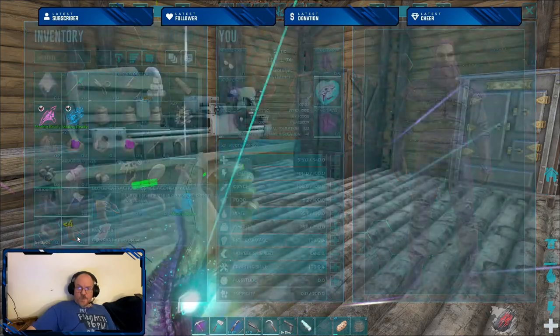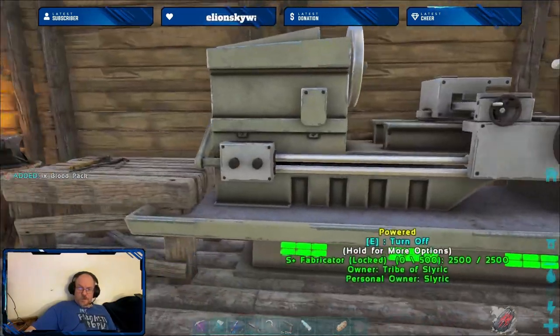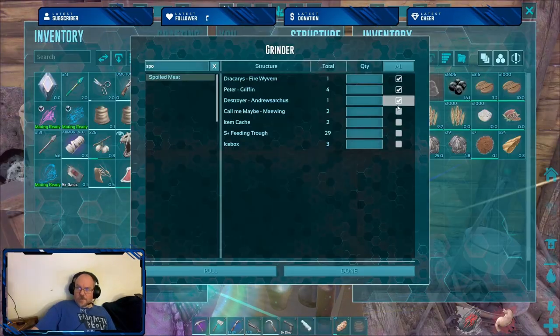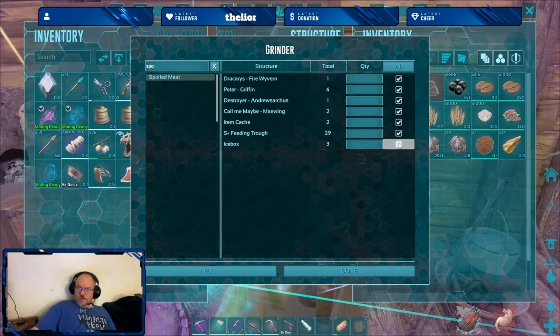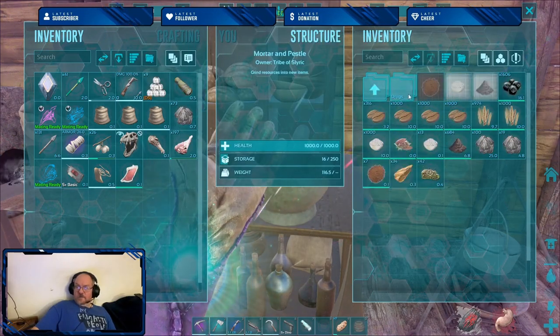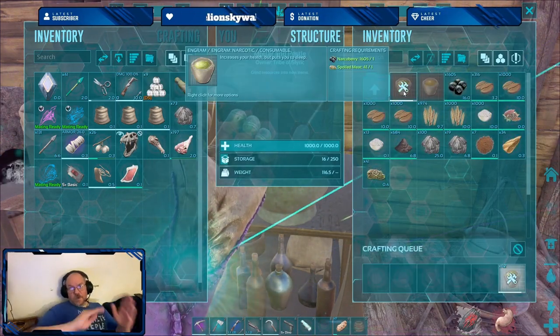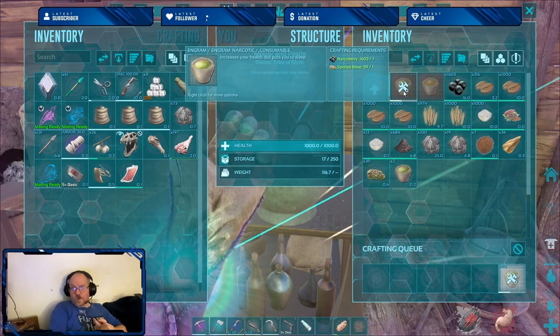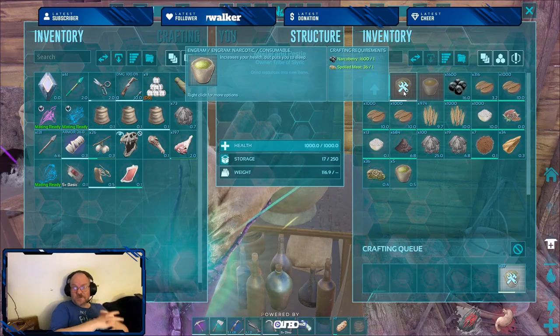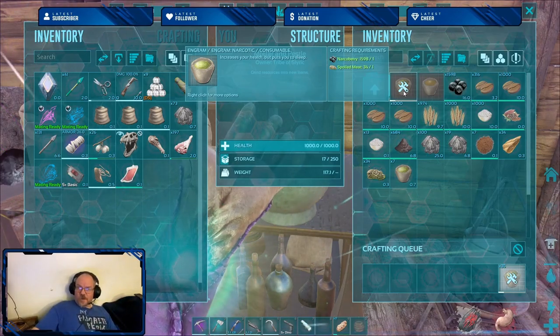Start farming up the blood. We also need to put these runes up before we lose them. Grab all our spoiled meat from all our locations. This particular item uses one narco berry and one meat - it's ridiculous. We'll be able to make all the narcotics with this thing.